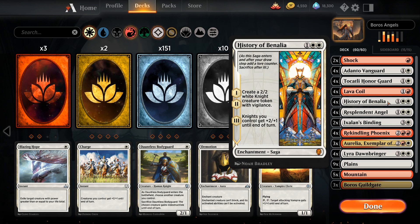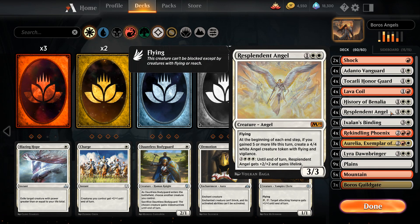Then we've got the full four copies of History of Benalia as a very good card on turn three that applies a ton of pressure and plays well when you draw multiple copies. Then four copies of Resplendent Angel — three mana for a 3/3 angel with flying — and at the beginning of each end step, if you've gained five or more life that turn, you make a 4/4 angel token with flying and vigilance. For six mana you can give Resplendent Angel +2/+2 and lifelink, and if you connect with a 5/5 lifelinking Resplendent Angel, you get the angel token at end of turn.